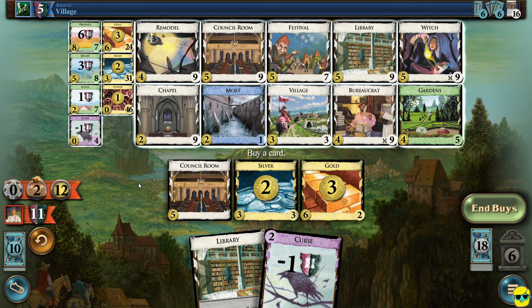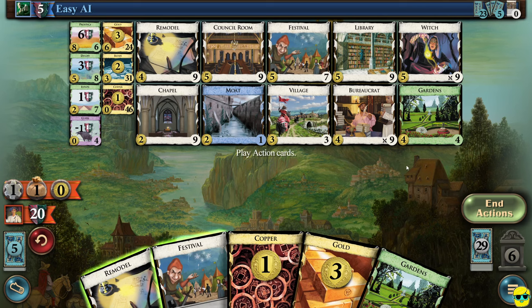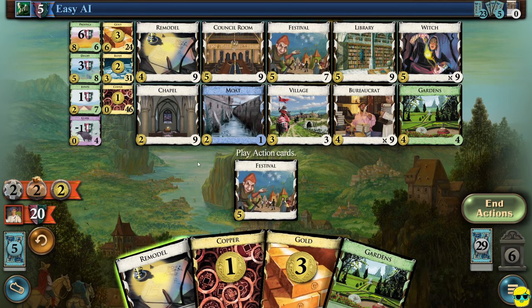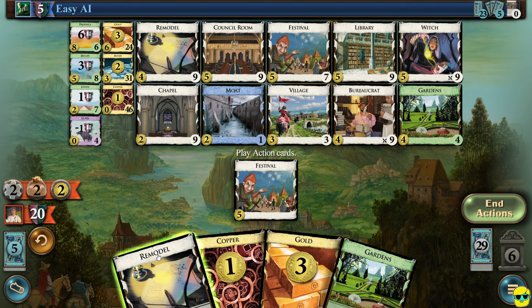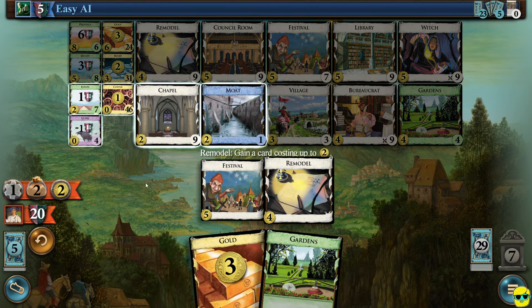If you think about the calculus — there are two players and eight provinces — if we get five or six of these, it'll be very hard for them to gain enough victory points to defeat us. We play our festival first to gain extra actions. I can remodel my gold into a province, which is a reasonable play, but I think I'm just going to remodel this copper and get an estate and play treasures. We have five money. I could buy a duchy for victory points, but I'm going to actually buy a garden because it's cheaper and can scale up. Right now we have about 39 cards, so if we buy this, it's going to be worth about four points.